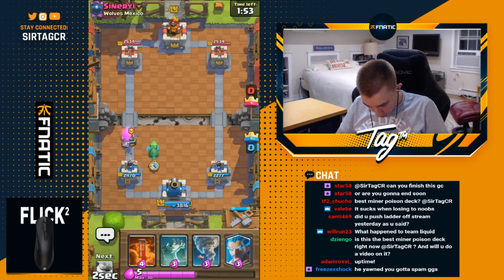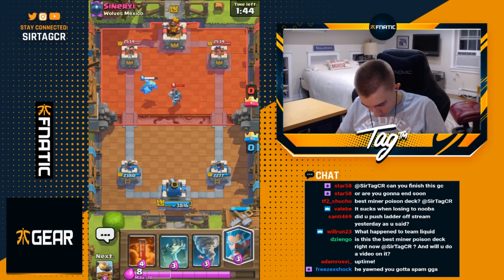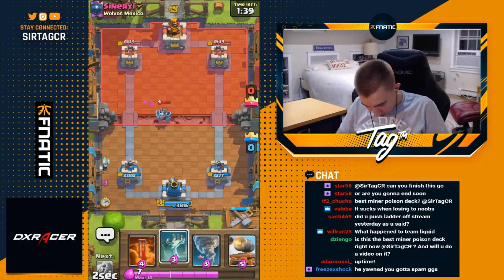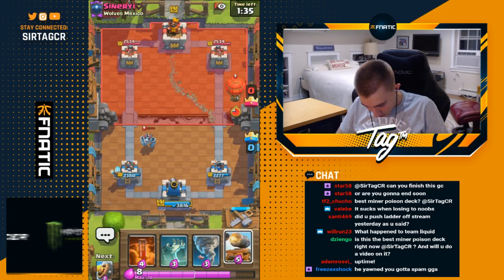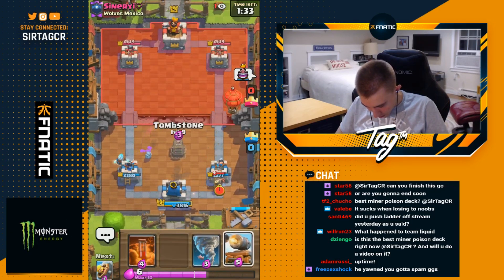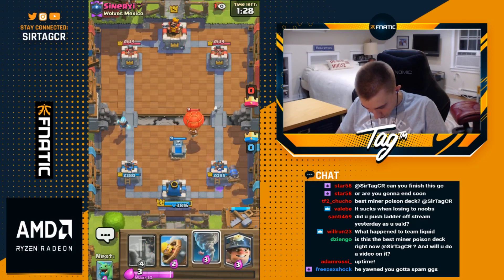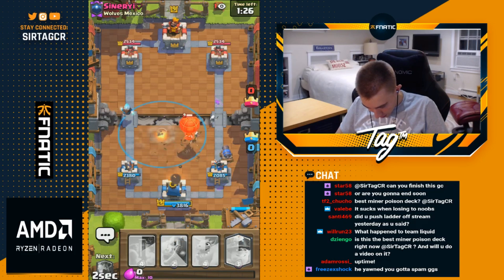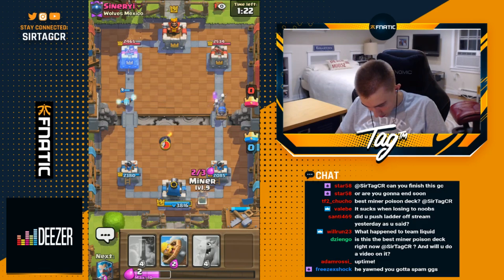It's a hunter too — okay, balloon with hunter. Hunter dies here. Going baby dragon — I just don't want to eat too much damage. Should have baby dragged a little bit earlier, but it's okay. Mega minion — well played, sir. He just doesn't want to get nadoed to the tower — that was interesting. He might fireball that, but it's on the healthier tower so it's fine. I can nado that to the ice wizard if I want to. The tower is targeting the miner — I just don't want to eat any chip damage for no reason.